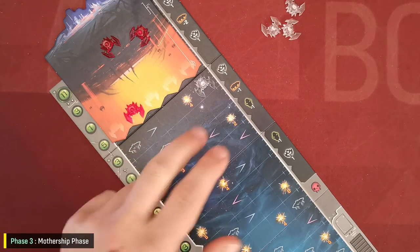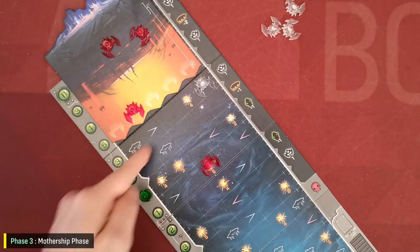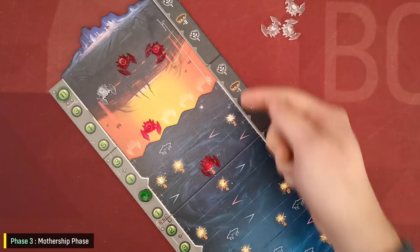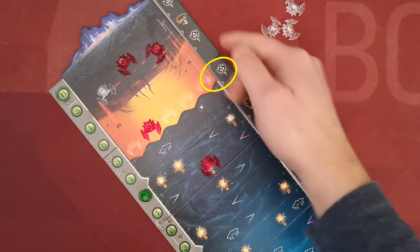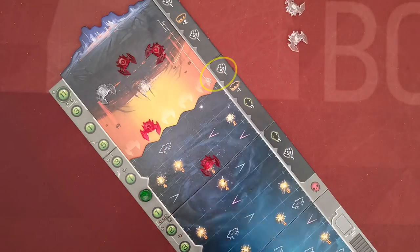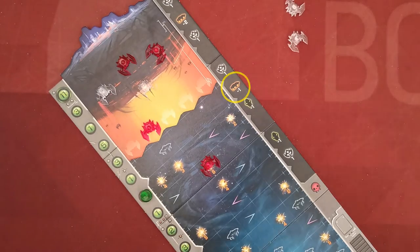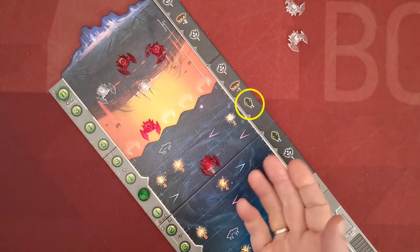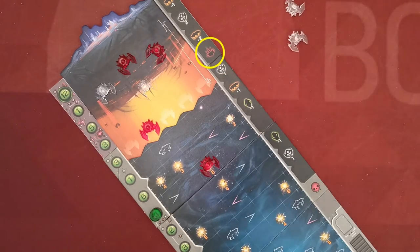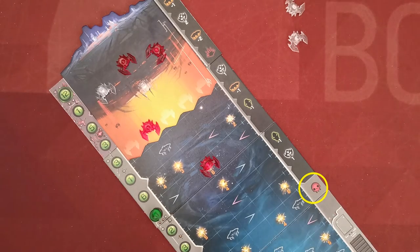The mothership phase has three steps. First, the tile moves to the next row, and any airships in that row move on top of the tile. Then the mothership performs the action of the new row: it may produce a new white airship, move the excavator one step backwards, drop the player's research marker by one step, deal damage to the player's city, or — if the mothership reaches the final row — the player automatically loses the game.